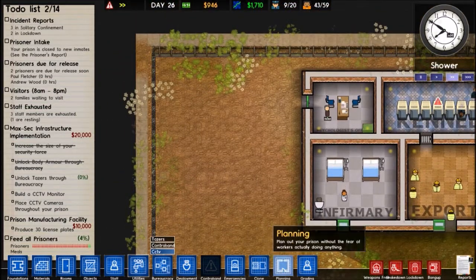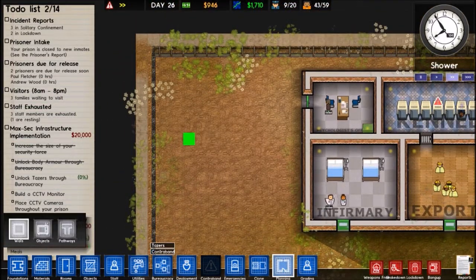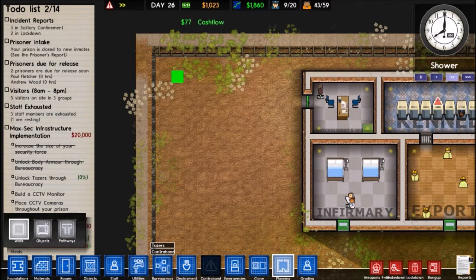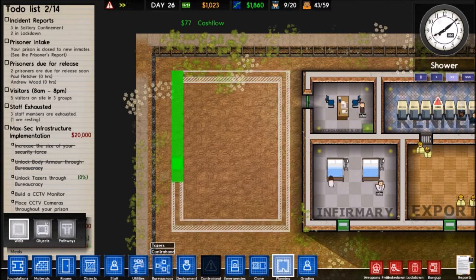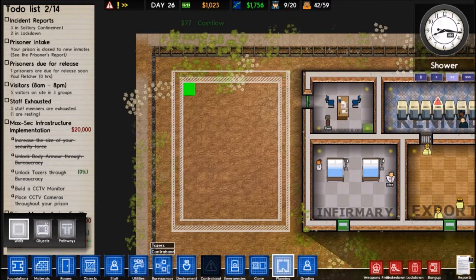So let's go into planning and let's make a security room. So over here, next to the warden's office, there's going to be a security room. Let me see — 1, 2, 3, 4, 5, 6, 7, 8. Okay, that's good, so this is plenty of room for a security room.